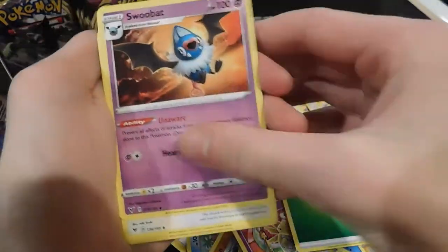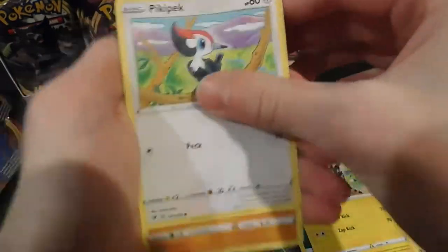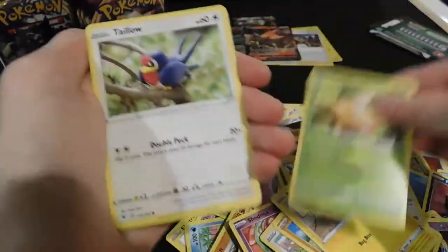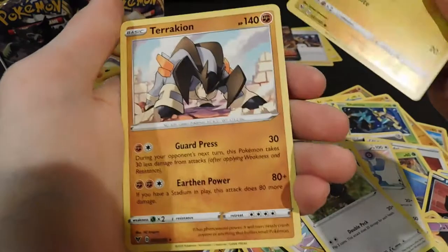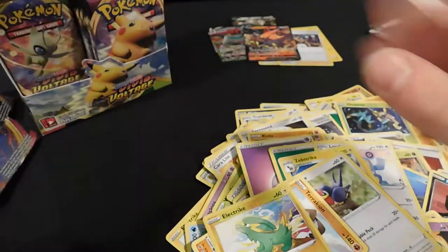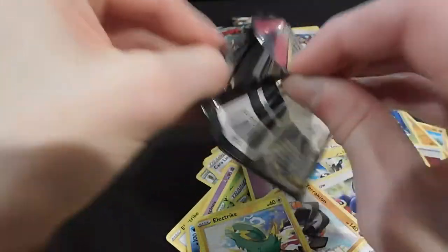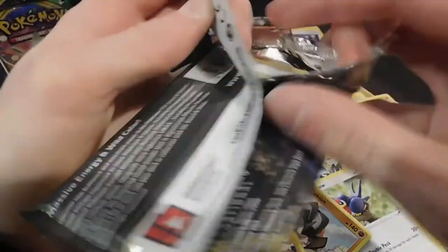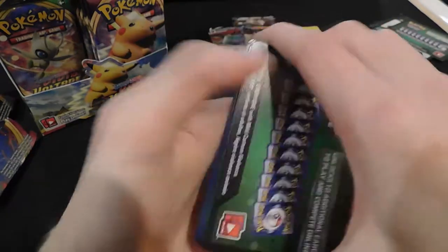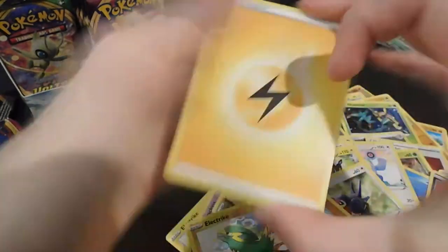Leaf energy, Swoobat, Loudred, Mudbray, Joltik, Weedle — reverse, and I can't say that Pokemon's name but it looks pretty cool. I sort my Pokemon cards — I have a binder full of all the rare ones, and then random stacks of all the other regular ones.